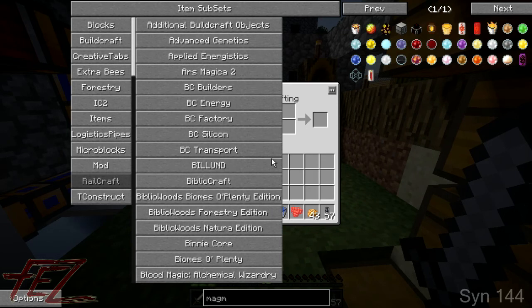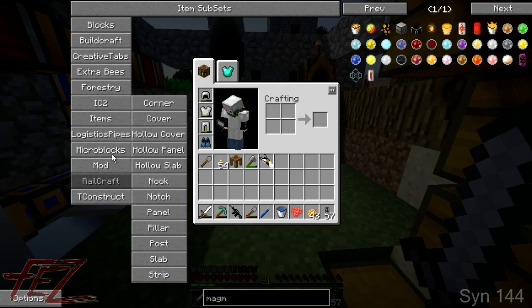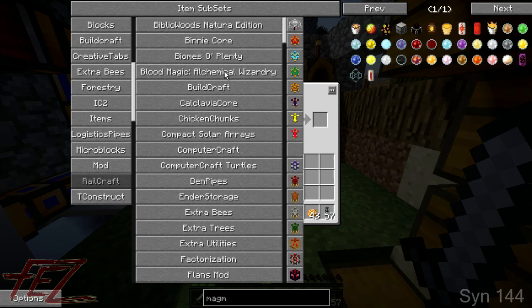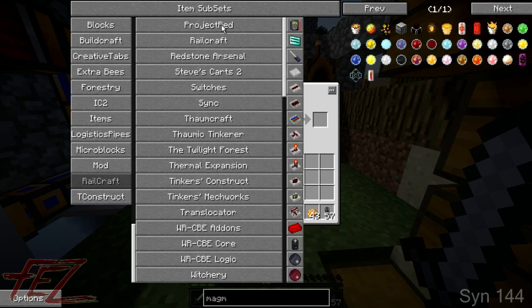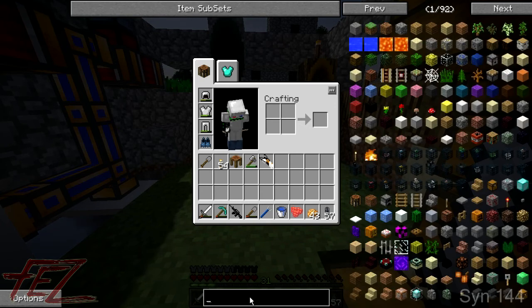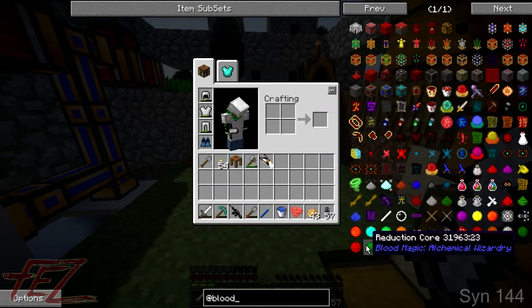I have actually added in Advanced Genetics. Blood Magic is in here, I'm pretty sure. Witchery is already in here as well. I think that's pretty much it - there's some more probably to be added. Blood Magic has made its way in. Sweet.